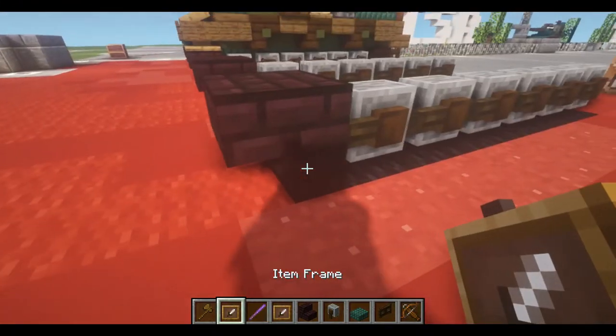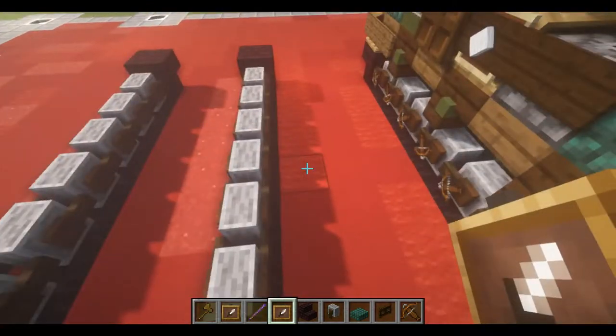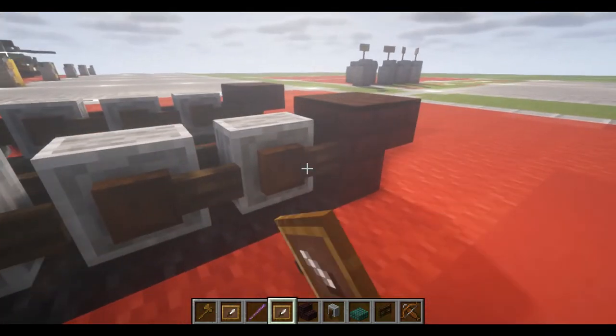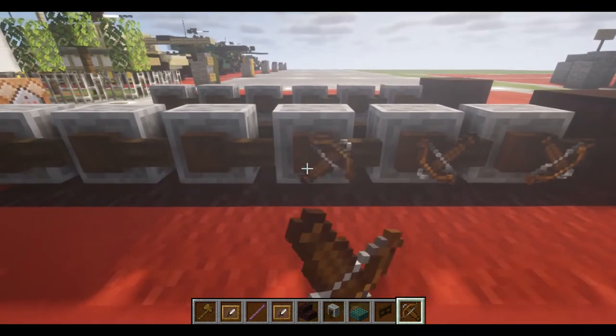Next, we're going to take our invisible item frames and place inside of them some crossbows that are positioned like so. And we're going to do this on both sides.